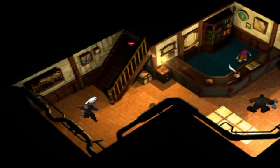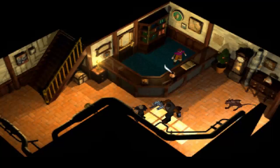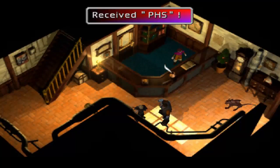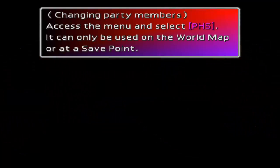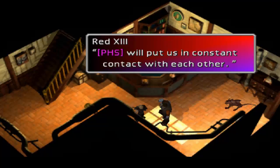Alrighty then, so that was exciting. Yo, Cloud here. I'm gonna get the PHS. Changing party members — access the menu and select PHS. It can only be used on the world map or at a save point. So it's basically how you switch your party around. PHS will put us in constant contact with each other.